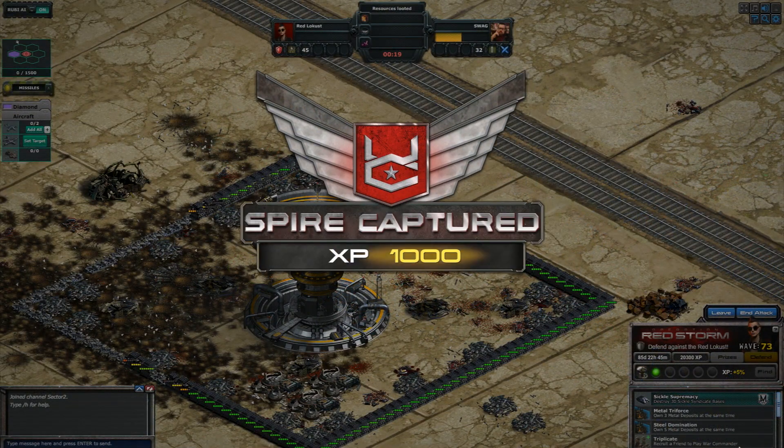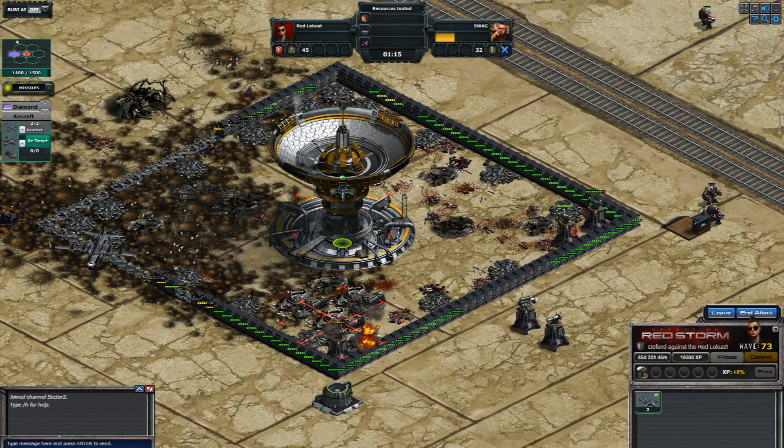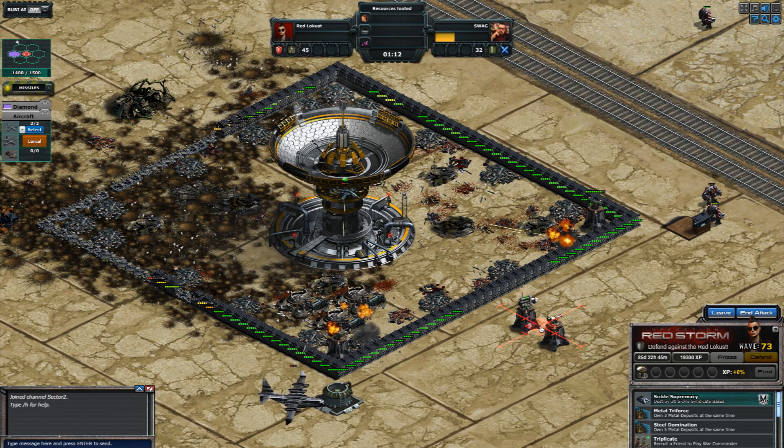In Operation Red Storm, gaining control of a Spire will also reward you with a set amount of XP, in addition to providing you with an overall XP bonus modifier. The Red Locust have stripped some of the Spire's defenses, making them much more appealing targets.